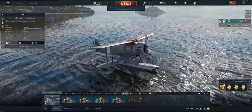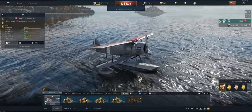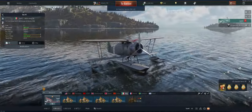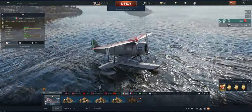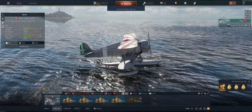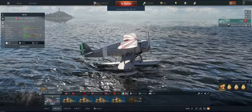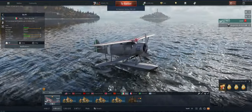Hey guys, welcome back to the channel. Poigie here getting ready to take out the Italian RO44 in Air Realistic. I don't know a lot about this plane. I think it's relatively new to the lineup, but with all the Italians they do get the 50 cals — 12.7 millimeter Bredas — which means you can put some pretty good hurt on something if you can shoot it.